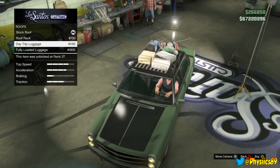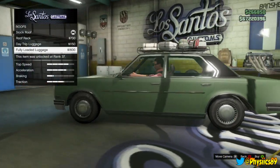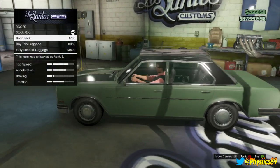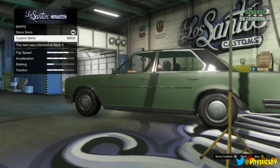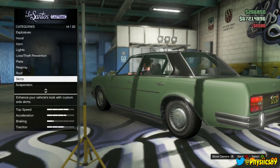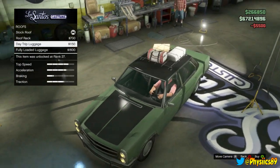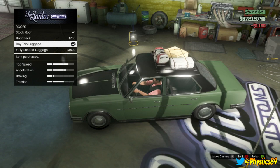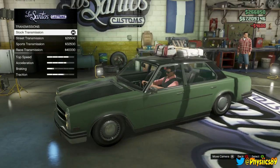With the roof — oh my god, fully loaded luggage. Why? Roof rack — we're going to just not use those. Custom skirts — you know what, matter of fact, this is an old person car, so we're going to go with at least a day trip luggage. This car is pretty damn fast, so I'm pretty sure it won't affect its speed whatsoever.